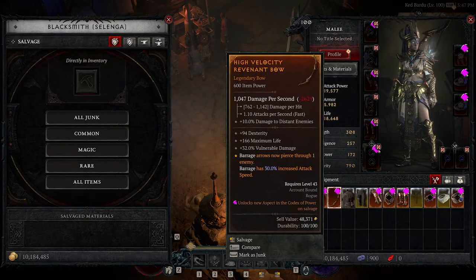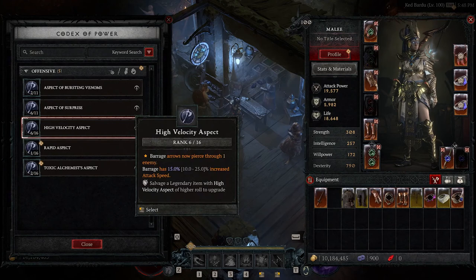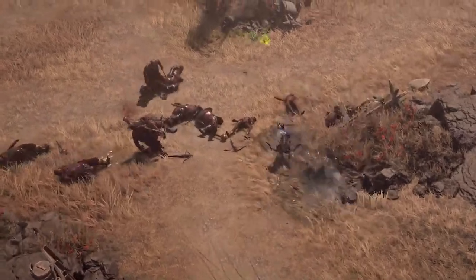We're making a pretty radical change to the Codex of Power in this season, based again on the feedback that has been coming from our players. Now, every single Legendary in the game will be entered into your Codex of Power so that you can continually imprint the best possible version of that Legendary onto your gear. Going forward, there will no longer be carrying around all of these Aspect Crystals in your inventory. It's all going to be in the Codex of Power.